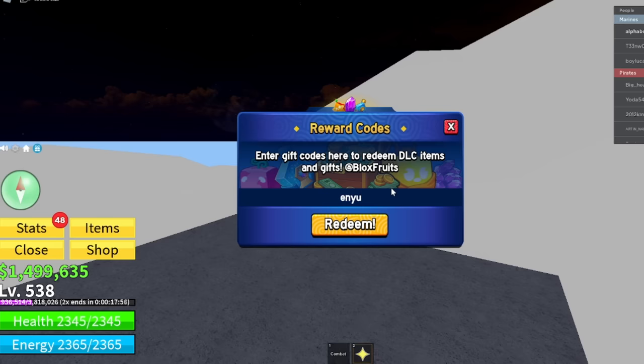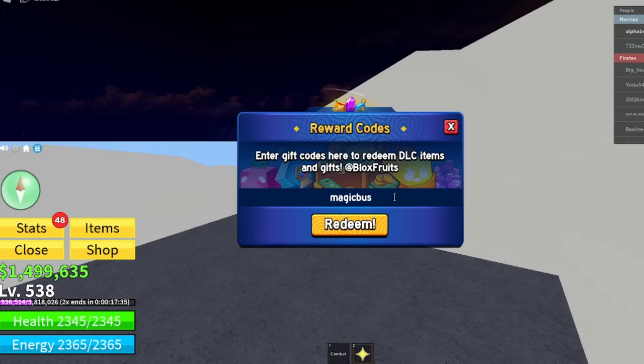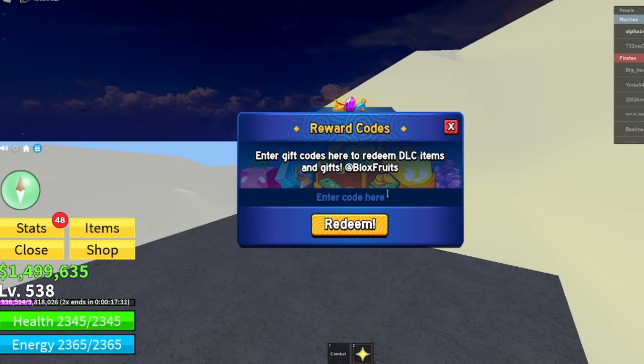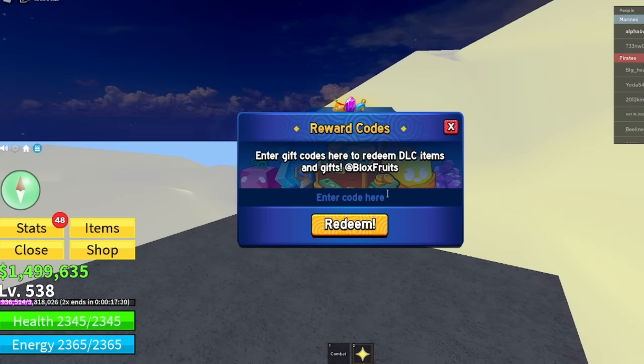We have enyu_is_pro — E, N, Y, U, underscore, I, S, underscore, P, R, O. Get that code for yourself, it's another working code for 20 minutes of 2x XP. We also have magicbus — M, A, G, I, C, B, U, S — another working code that gives you 20 minutes of 2x XP, it still works so do get it.